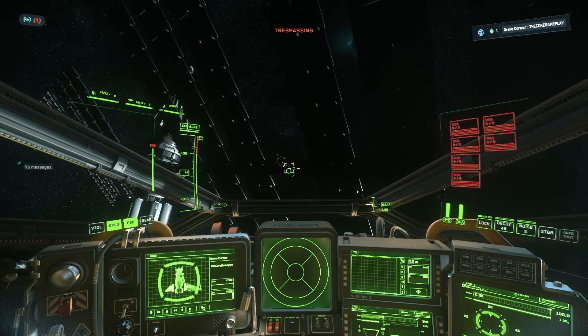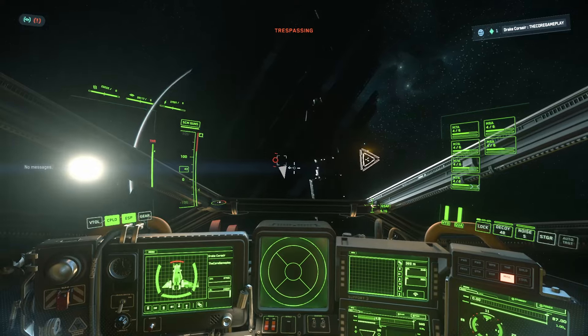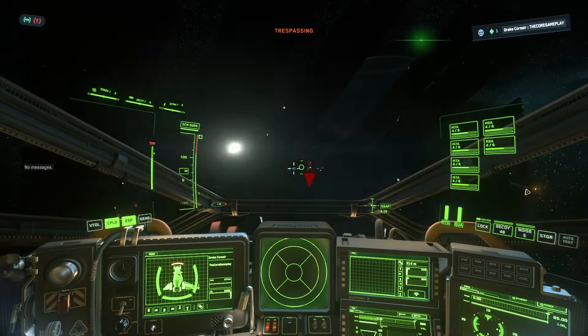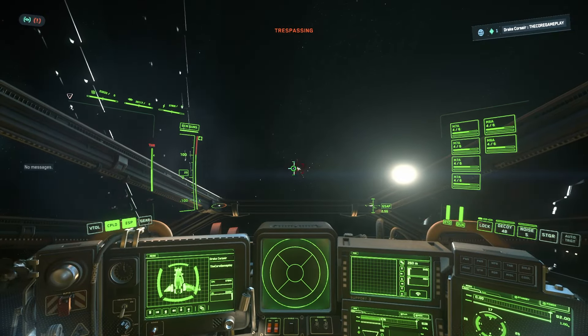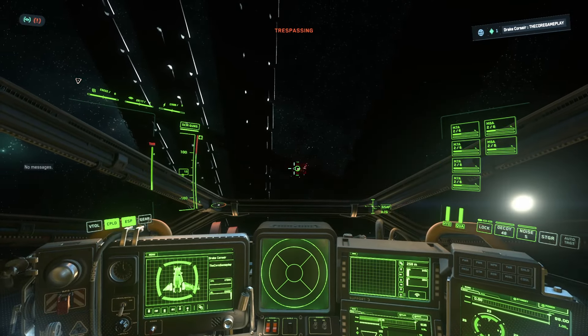So far we haven't seen any missiles fly at us. Our shield is starting to die a little bit so we need to be careful. You just want to approach and see if you can hit the turrets — there's the first turret down. Usually on the other side there's more. You want to try your best to shoot down all of them; usually three flares will do it for the missiles.